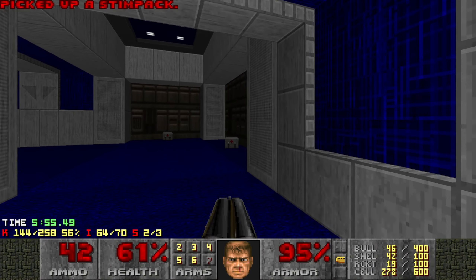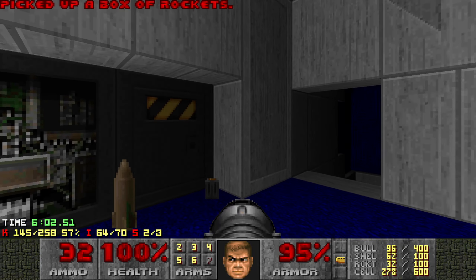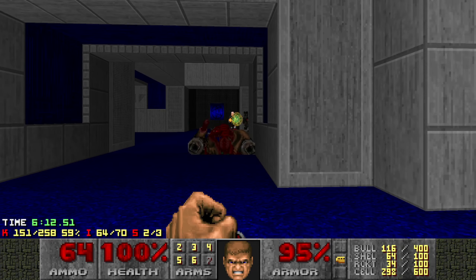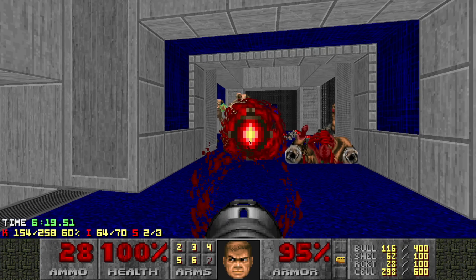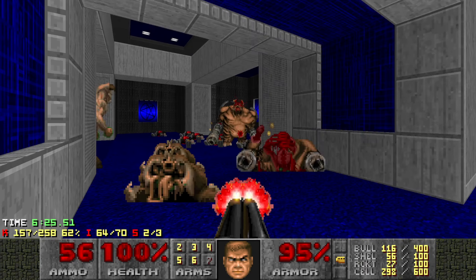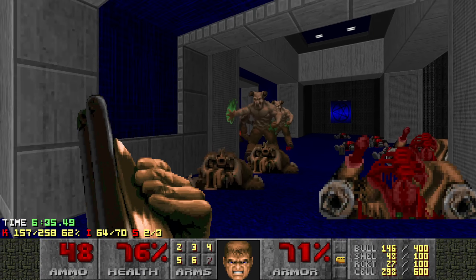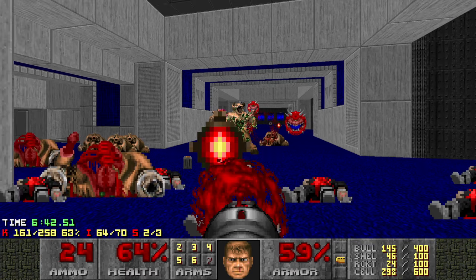If I made one real mistake in this demo, you're going to see it right here. This little ambush when you try to grab all this ammo - I should not have shot those rockets. It's so easy to get infighting there and I kind of just screwed it all up. So we're going to have to spend a little time cleaning all these enemies up instead of having them do most of the work for us. But it's fine - we make do. Pull out the rocket launcher and just let them have it.